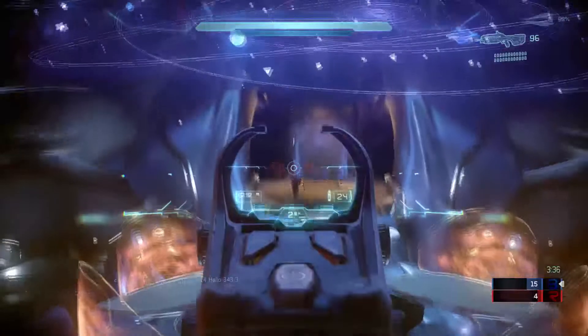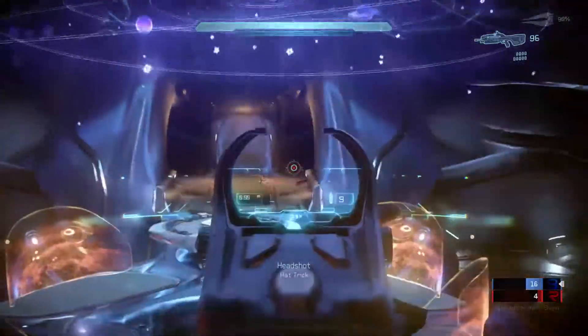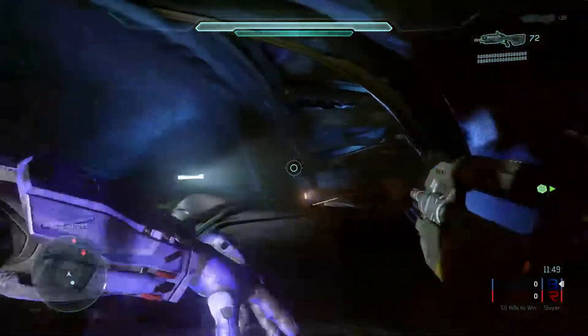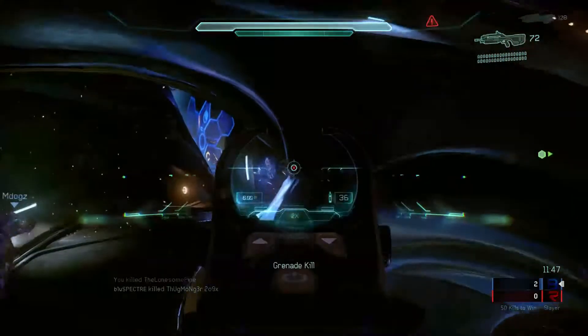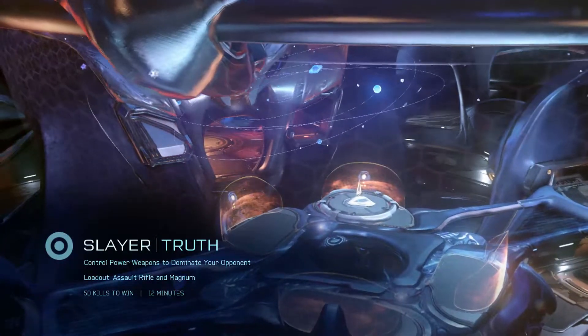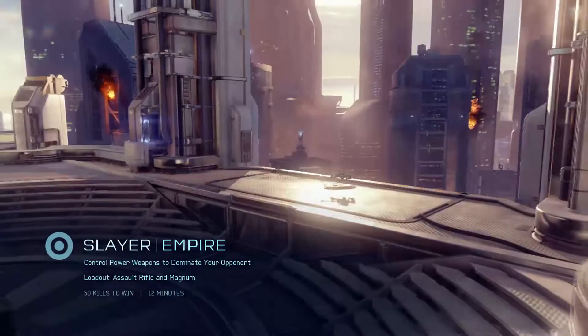Here's a duo of developer types from 343 Industries to tell you more about it. We're showing off two maps in Slayer — one is Truth, which is an homage to the classic arena Halo multiplayer map Midship, and then a brand new map called Empire.